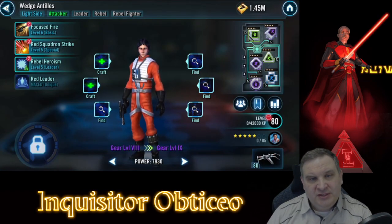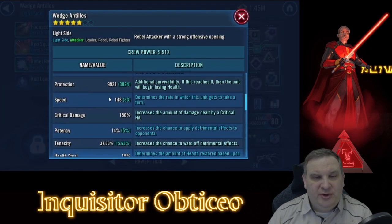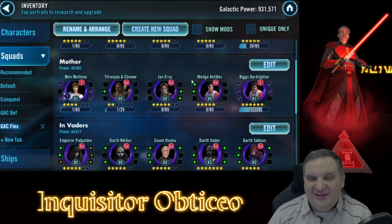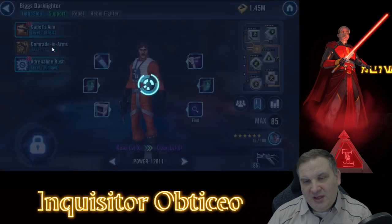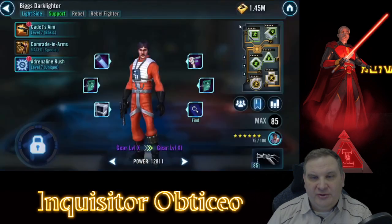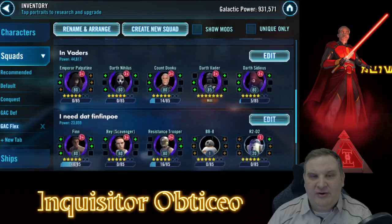Basically, Wedge is in the group just to make Biggs go faster. We've made Biggs reasonably fast and Wedge is at 143 speed - that's nothing to brag about. But with the terrible mods we have right now, it's the best we can do. Biggs, on the other hand - we've committed some of our best mods so far to Biggs and we have him at 200 speed. With those bonuses he'll be up in the 250s, and he'll be able to do a big skill first, pull an assist from Wedge, and get the damage train started.